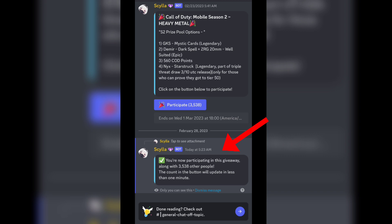It will say you are now participating in this giveaway. You will not only get this Dummy Dark Spell character — you can also get 500 COD Points. This giveaway will end on 1st March.